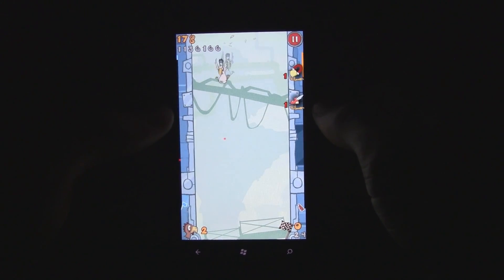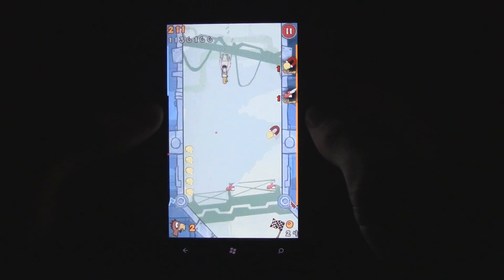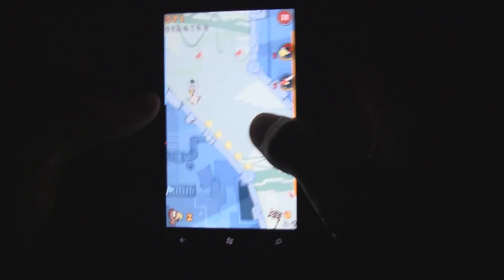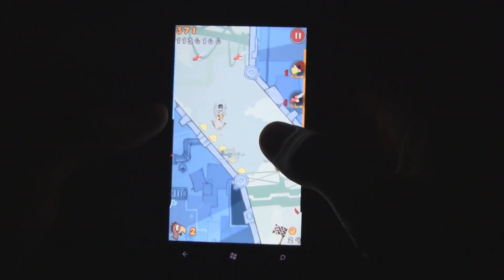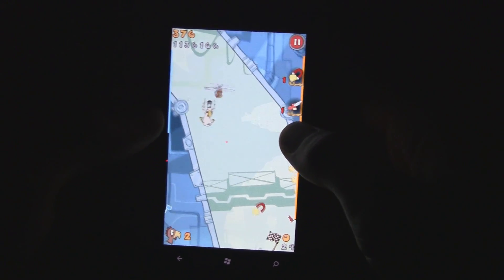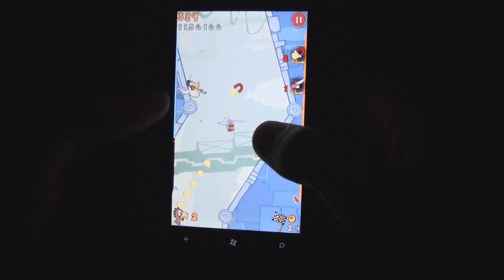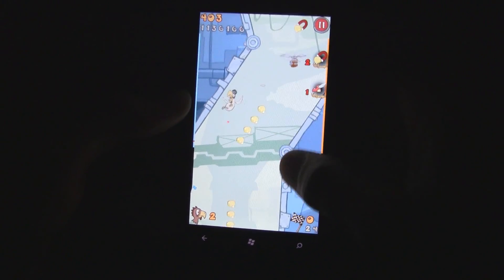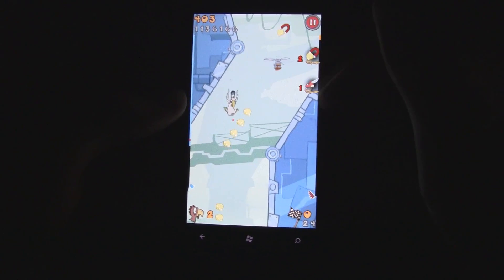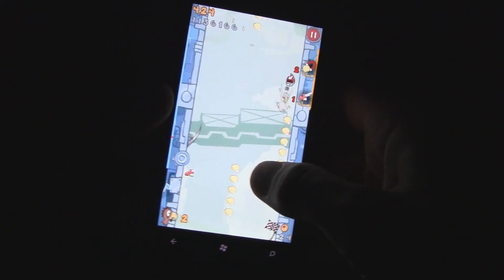If you get killed, then you just have to restart from the last checkpoint, and it shows a little ghost image of your previous run, which is pretty cool. You can also tap or hold the screen to start flying, so that you can kind of brake yourself in mid-air. You can only fly for so long, and that's shown by the little health bar that keeps track of your stamina.